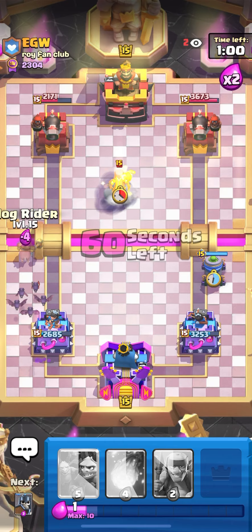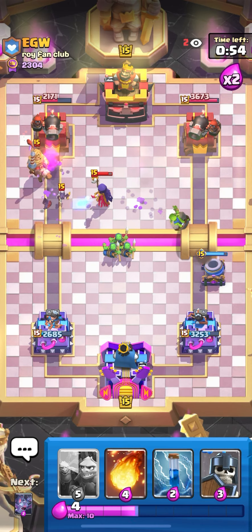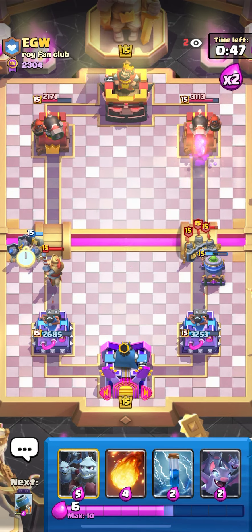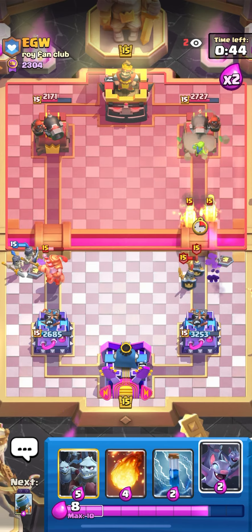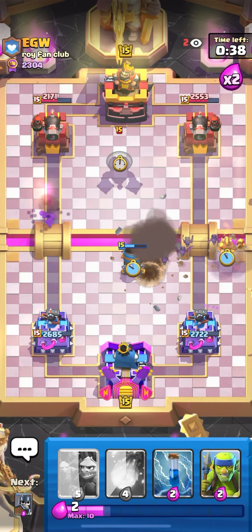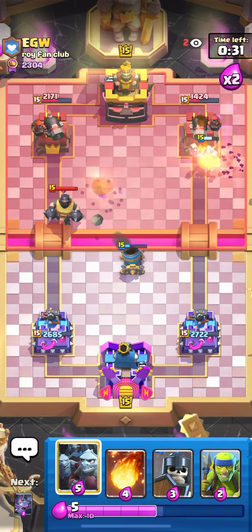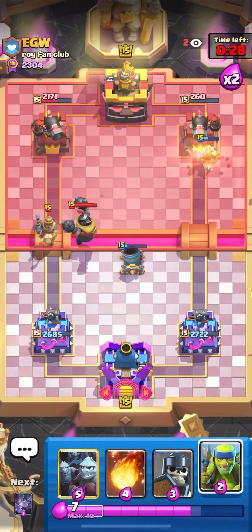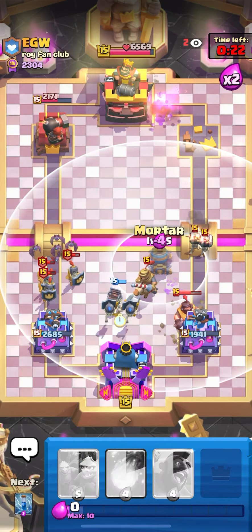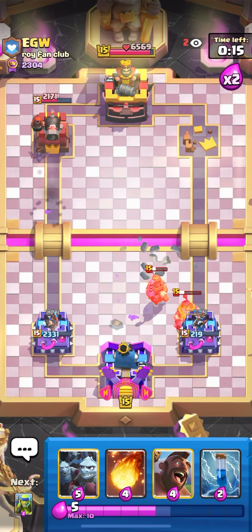Just bats for the miner - I'm gonna pressure and cycle to my hog, tanking the bats with hog. There comes his witch. I chip the witch with my spear gobs, mortar connection right there. I distract the prince with guards and let the mortar die, saving my elixir to make another push. I tank those bats with hog rider for double attack.